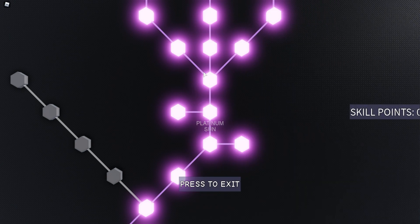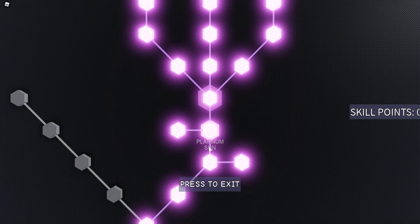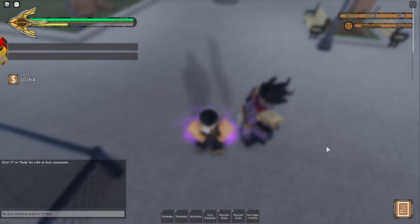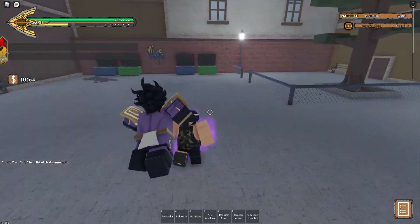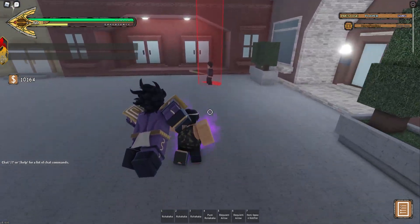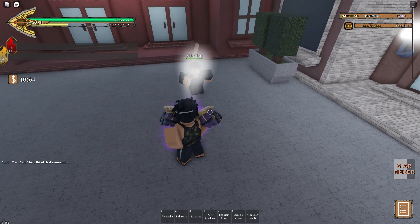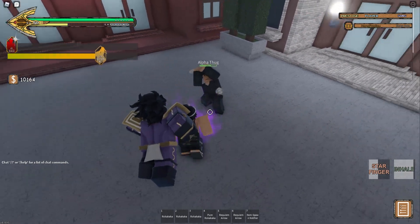Pretty much all you need is zoom punch and scarlet overdrive with a fully maxed out Star Platinum tree and you should be fine. I didn't get stand jump because in PvP you don't really need it — you might need it for Steel Ball Run or something, but there's no need for stand jump.